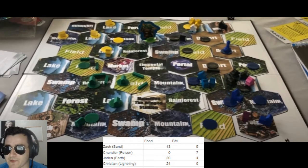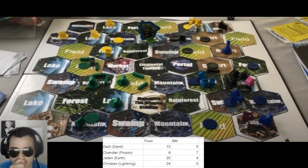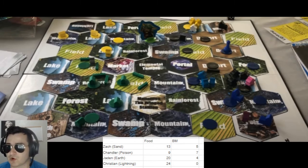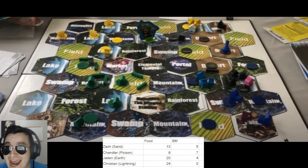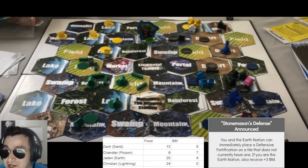There aren't too many decisions to be made here with his resources — you obviously are just going to defend your home and hope to fight another day, maybe hoping a great weather event comes along. Sand is desperately hoping for a miracle advantage card here — and it is a miracle advantage card from this vantage point, allowing him to place a defensive fortification on a tile that doesn't currently have one. The Earth nation also gets to do this, so I also experience a benefit from it.